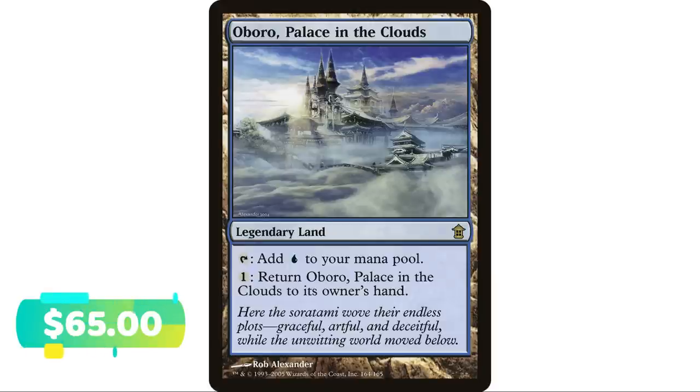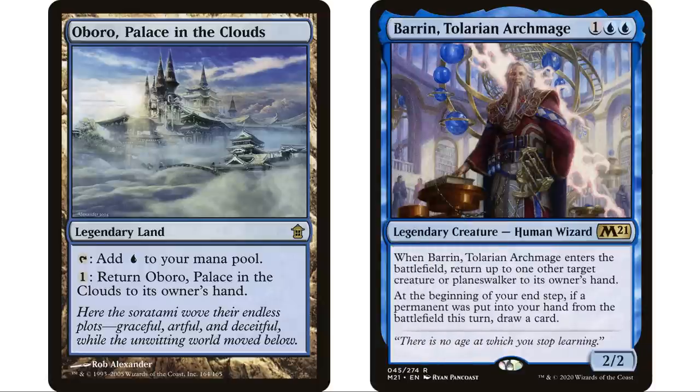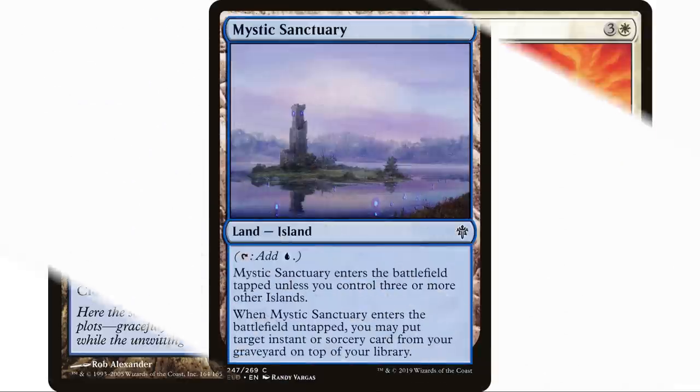Oboro, Palace in the Clouds is a legendary land. Tap to add one blue — no downside, doesn't come into play tapped, no paying life. The only downside is it's legendary, which in Commander isn't much of a drawback. You can also pay one to return Oboro to its owner's hand. This is great in a landfall deck like Cosima, guaranteeing you get that landfall trigger. It's also great in a Braids-type deck where you're returning things to your hand to draw cards. And it can save itself from Armageddon effects.